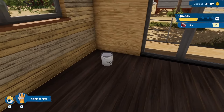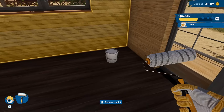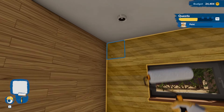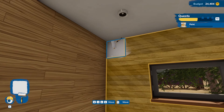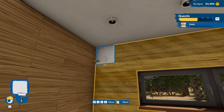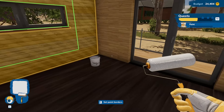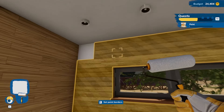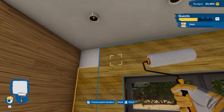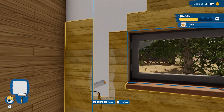Now it's time to do some painting — one of my least favorite things in real life, but something I'm actually okay with in House Flipper 2. It takes me a little while to remember how to paint, with the traditional fumbling. But then we figure out how to set the dimensions and get the paint borders where we want them, and we get a pretty nice size rectangle going.